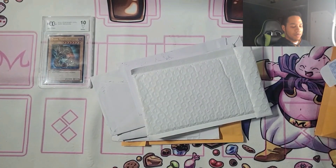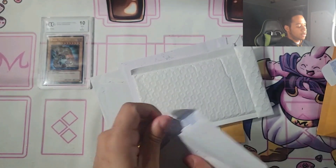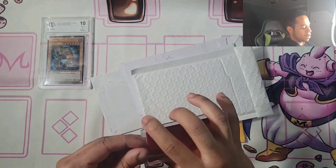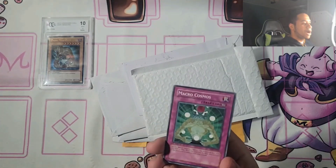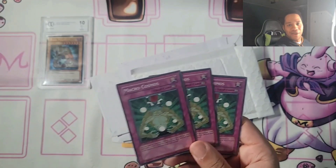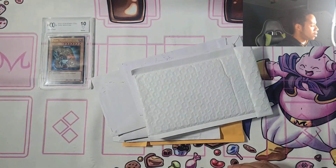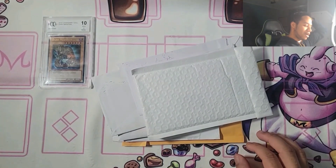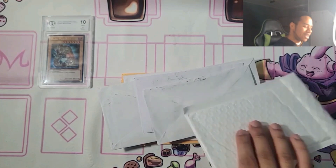We got a package from Brian Leong. Looks kind of bulky. We have Macro Cosmoses — all three, first edition. These are from Enemy of Justice, a long-time-ago set. I've actually been meaning to get these for a long time and kept procrastinating. These were originally for Floowandereeze, but I can still use them for other decks. They're much cheaper than they were way back, so I'm really happy to have them.